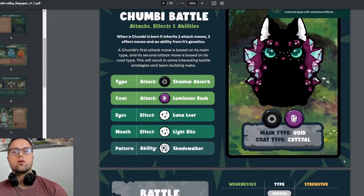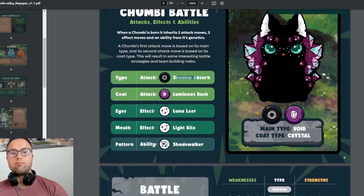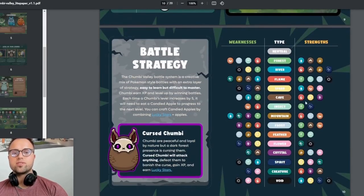Chambi Battles is what I'm really excited about. Each Chambi inherits two attack moves, two effect moves, and an ability from its genetics. The type of attack is based on the main type and coat type. You can see here it has an attack of Shadow Orb based on void, and Luminous Rush based on crystal, plus movement abilities — which makes breeding combinations very interesting.